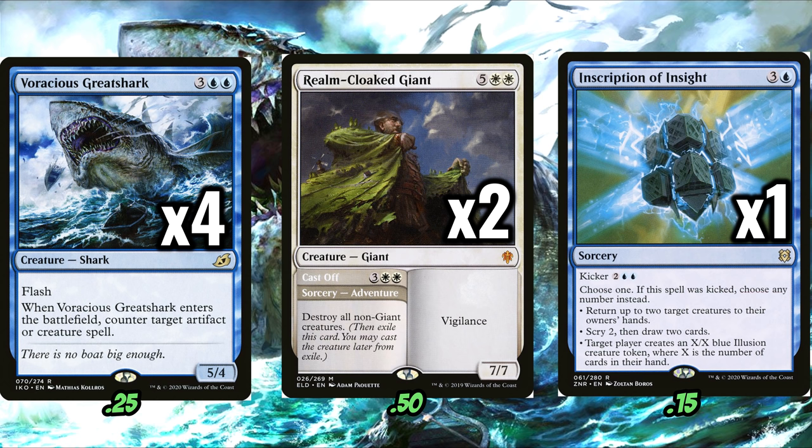This deck starts with three of the main win conditions: four copies of Voracious Great Shark, two copies of Realm-Cloaked Giant, and one copy of Inscription of Insight. The most important of these cards is actually Realm-Cloaked Giant, because a blue-white control deck needs a sweeper, and honestly I'd like more sweepers than just Realm-Cloaked Giant. We do have the ability to play Undo Inversion for relatively cheap, and even Shatter the Sky is a cheap card, but both of them would have put this deck a little bit over budget. Realm-Cloaked Giant is a very cheap sweeper effect that comes with a win condition stapled to it — you just couldn't ask for a better card if you're trying to build a budget control deck.